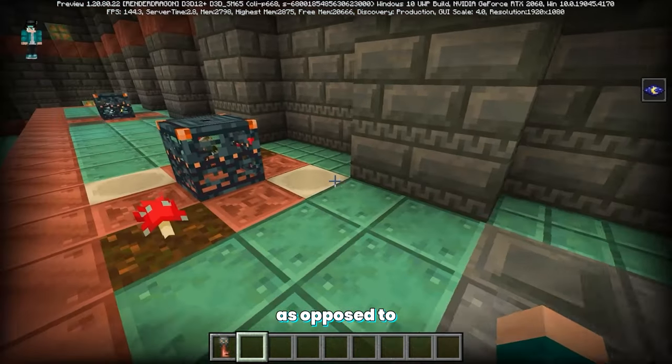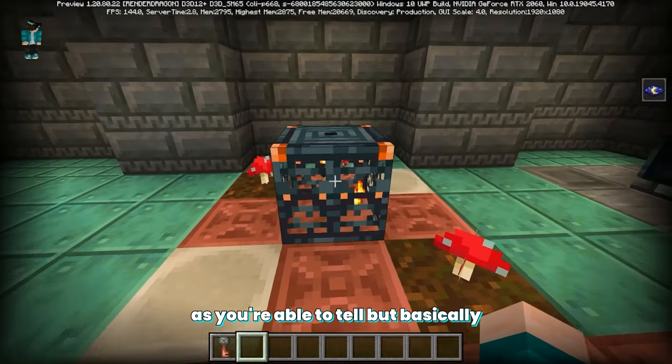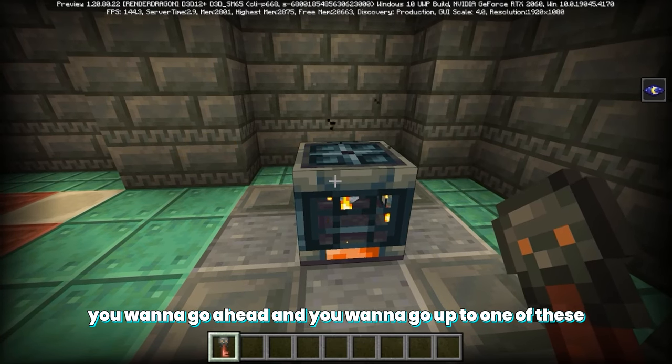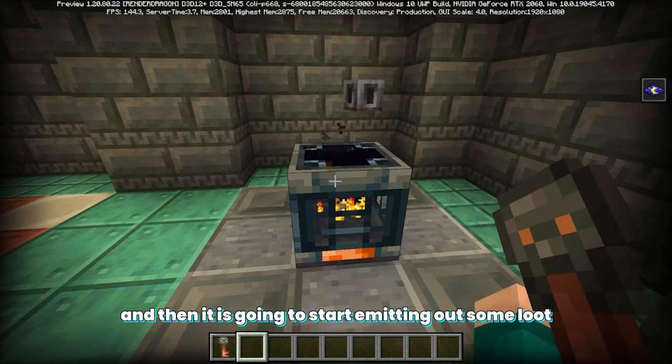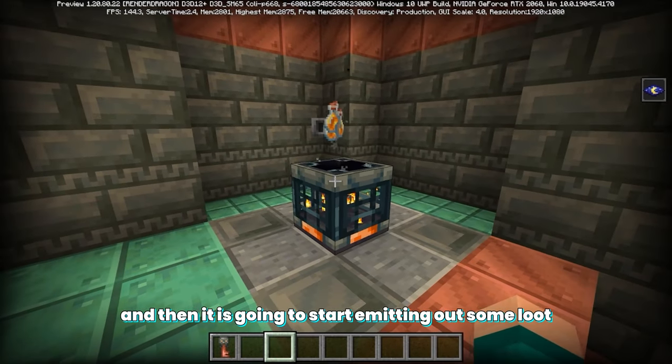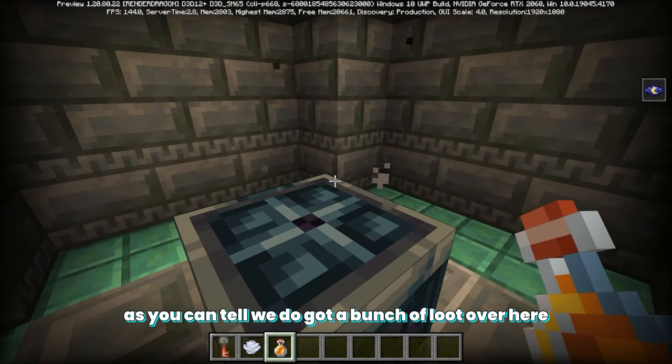As opposed to the spawners, which just have mobs. You want to go up to one of these and using your trial key, go ahead and left click on it — it is going to start emitting out some loot. And look, as you can tell we got a bunch of loot over here.